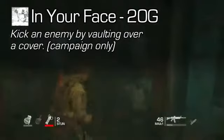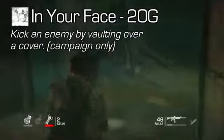In Your Face, 20 Gamer Score: kick an enemy by vaulting over cover. Never done that either. Did you know you could do that? I did not know I could do that. You should probably do that — 20 Gamer Score is for one thing, so next time you get that opportunity you should just jump in and grab it.